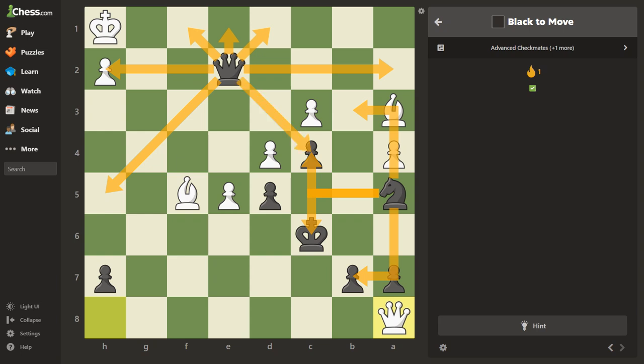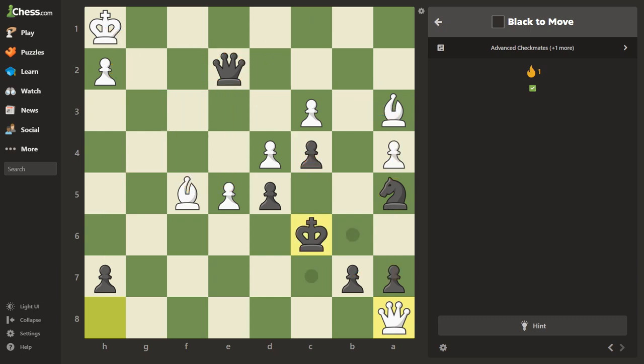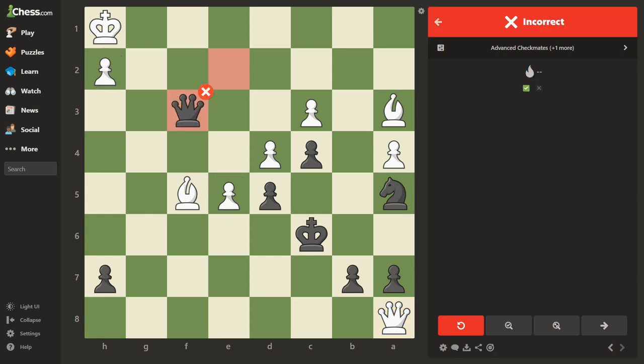Looking at this, I've got a pawn too. Let me take a look at this real quick. I notice — that is a fork, and we would win the bishop! The biggest reason I would make this move is probably because I don't have any supporting pieces to help me mate the king. So let's go ahead and make that move — incorrect.